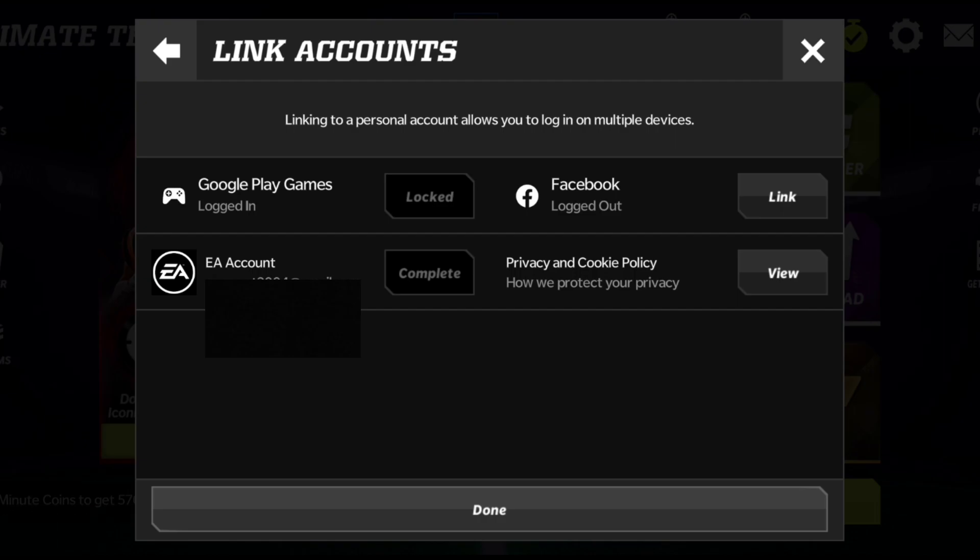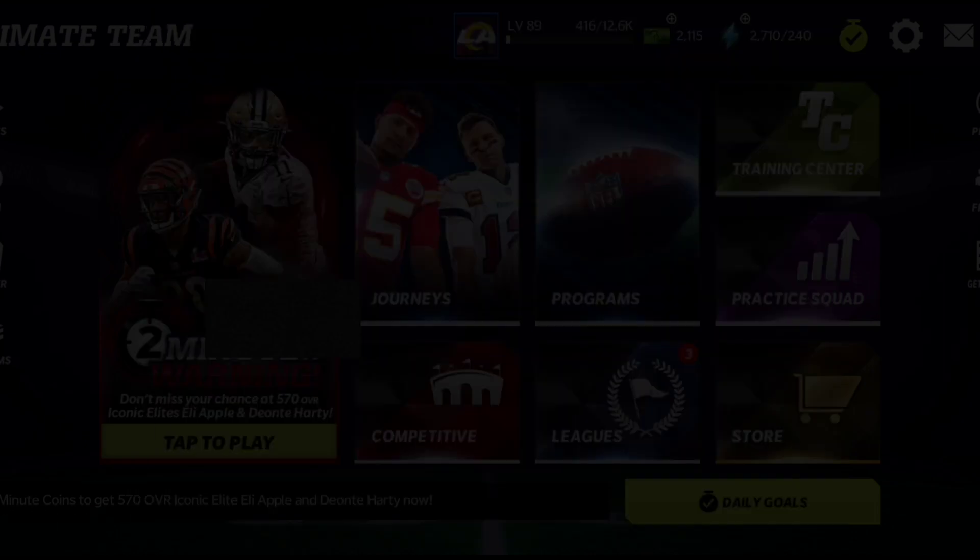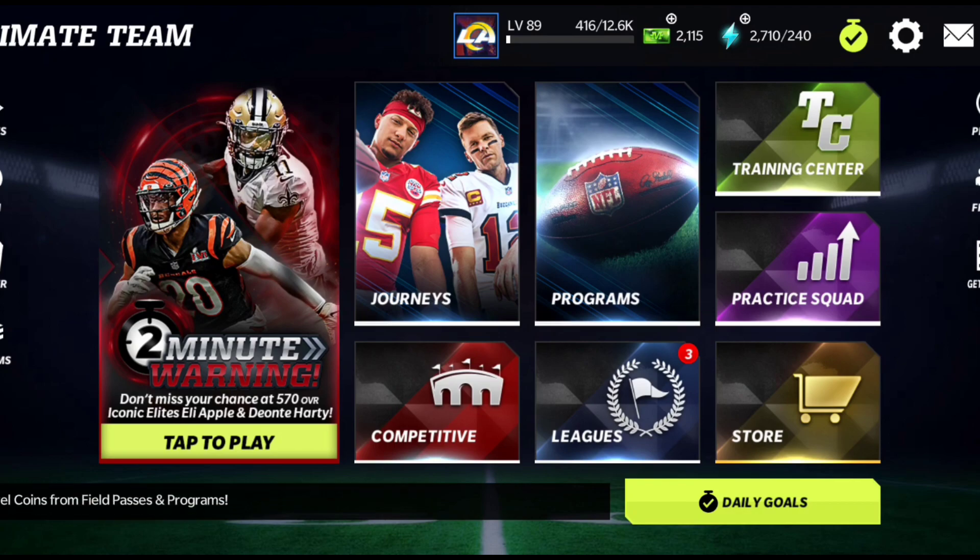For Madden Mobile 23, everything should transfer over — you should get your Madden Cash too. Your players, your Madden Cash, all your Madden Mobile 22 stuff should go over to Madden Mobile 23. That simple, that easy. If you're having problems, send your UID to EA and let them know. A lot of people have that problem for some reason. Try different logins — try Facebook, try Apple if you have Apple, try Google Play if you have Android, and try your EA account. There are multiple ways to link.